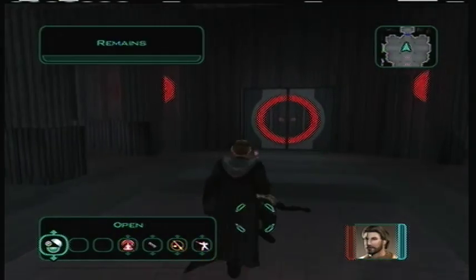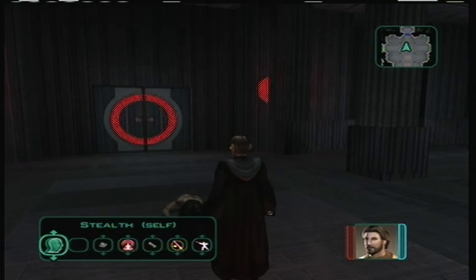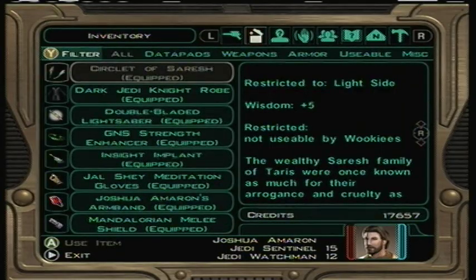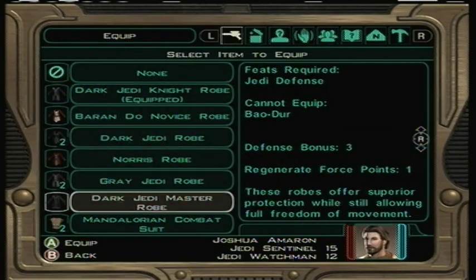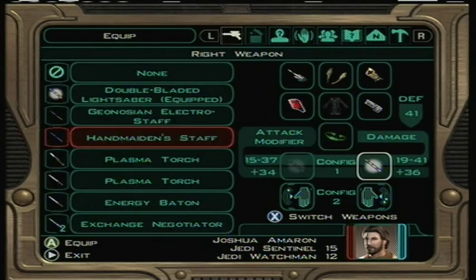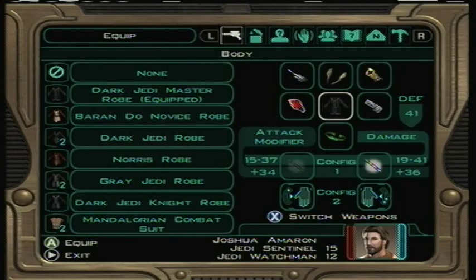Okay, so we can actually take stuff from him — Dark Jedi Master Robe, Lightsaber, Expert Deflector, Red Crystal. Cool. I think that's probably going to be it for this episode. I'll put that on. We will continue on with this next time, guys. Godspeed, stay frosty. See ya.